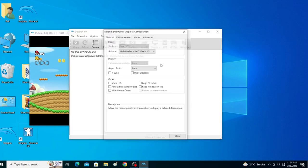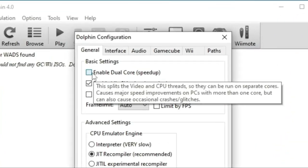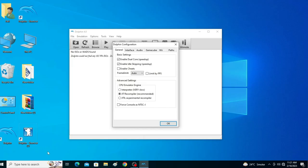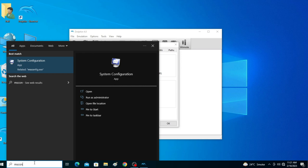I'll show you more settings to get maximum performance for any game. Go to Configuration in Dolphin Emulator and enable Dual Core Speed Up. To use Dual Core properly, you also need to change some PC settings — go to the search bar and type msconfig.